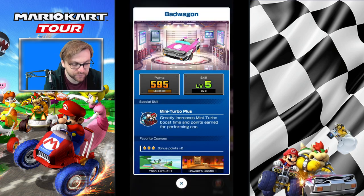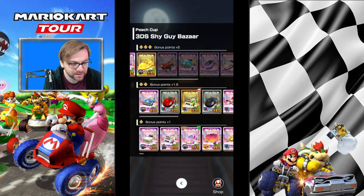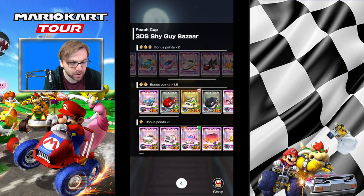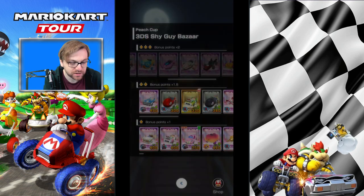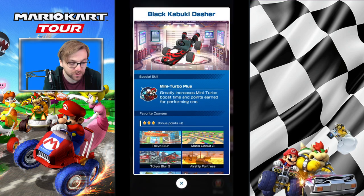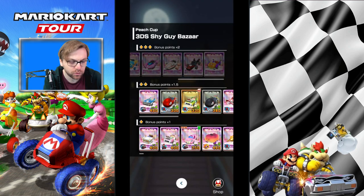Mini Turbo Plus is a great ability to have. As I say, Jump Boost is probably the better option — you'll get that with Fast Frank, though I don't know if you'll have that as high. Festival Girl also comes with that. Pink Wing — no go. Rose Queen is good with Mini Turbo. You've got the Black Kabuki Dasher, which comes with Mini Turbo Plus as well. And then finally, Dash Panel with Trickster.